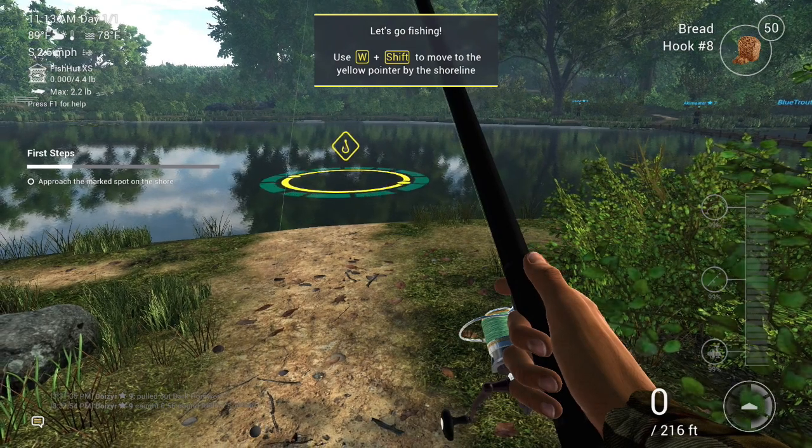Over on the top right-hand corner, you see bread with hook number eight — that's your bait, and the hook size is hook number eight. Hooks are covered in further videos — you can watch my video and get into the hardware and hook sizes. Hook sizes are numbered smaller to larger, or larger to smaller, depending on whether you're talking below the zero medium or above it. We got 50 pieces of bread — that's what they give us in the game.